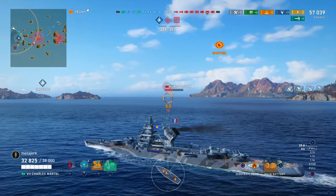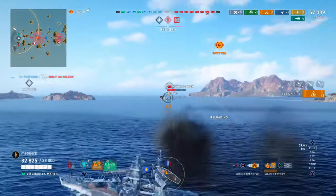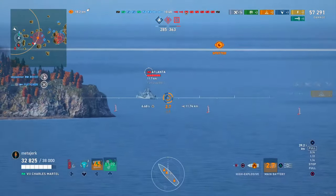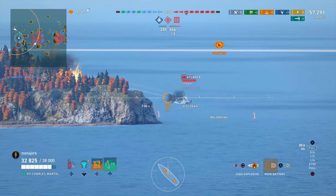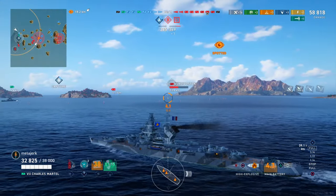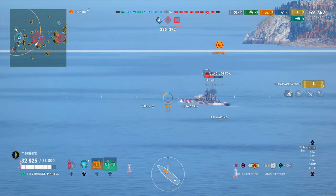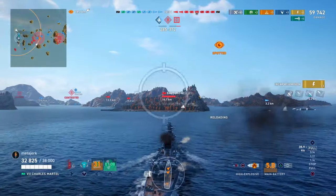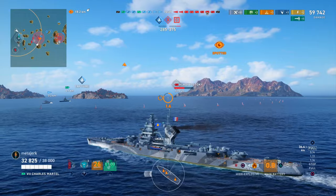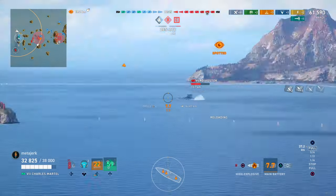I'm heading back to my spawn area, and around now I looked up at the minimap and I was seeing red — literally. I don't mind that we haven't capped A, as there were two radar cruisers preventing our team from capping. But look at B and C — it looks like the prospect of a destroyer is giving our teammates all kinds of consternation, in spite of the fact that the two enemy destroyers are a Tashkent, which has awful detectability, and an Akazuki, which only has a single set of torps.